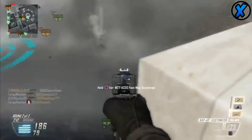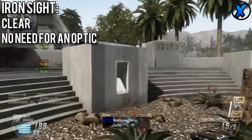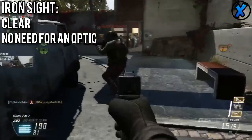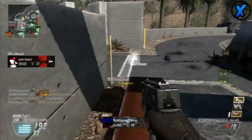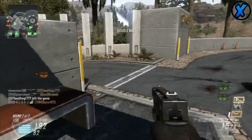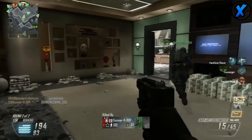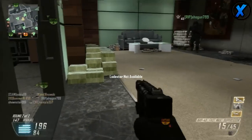The iron sights of the Cap 40 are actually pretty clear — basically just a top with no obstruction, nothing getting in the way. So there's really no reason to put any kind of optic sight on this weapon; it's only going to waste a point. I would recommend using a silencer if you want to stay off the map, and extended clips or fast mags to help out with the low amount of ammo.